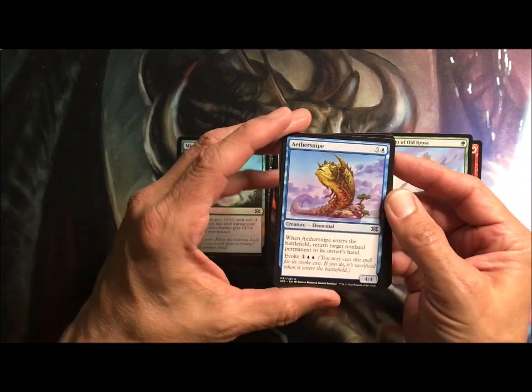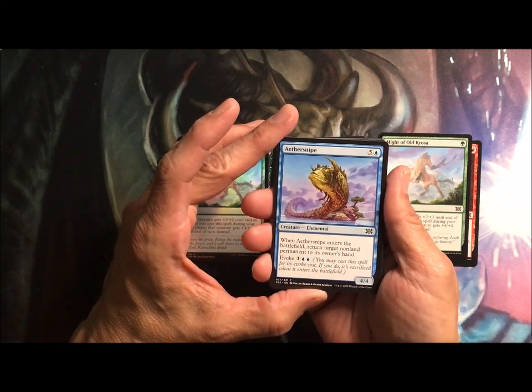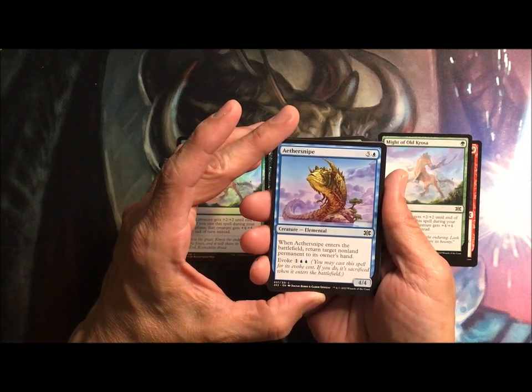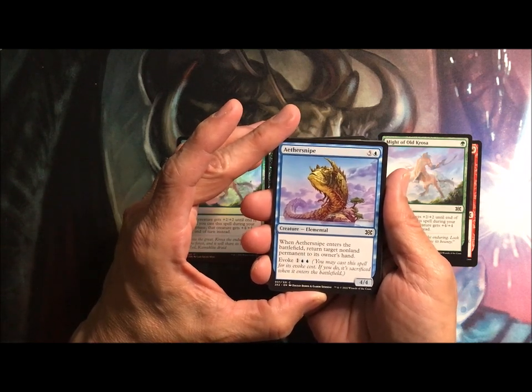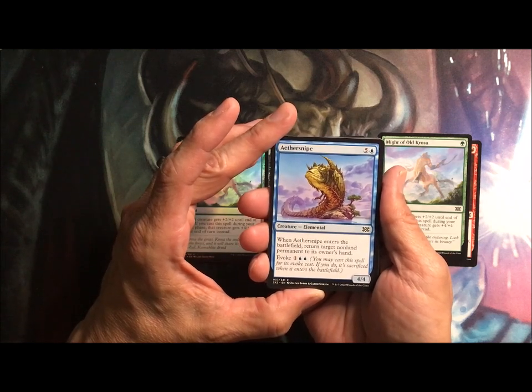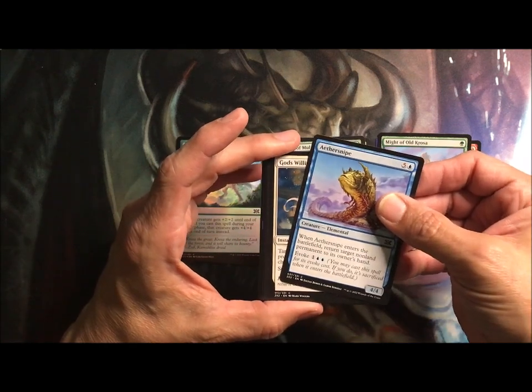Aether Snipe is a four-four for six. When it enters the battlefield, return a non-land permanent to its owner's hand, and you can cast it for three as an evoke — which basically turns it into a three-mana spell, it enters the battlefield, you return a permanent, and then it's sacrificed.